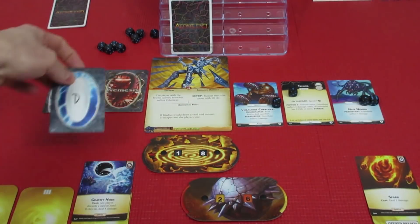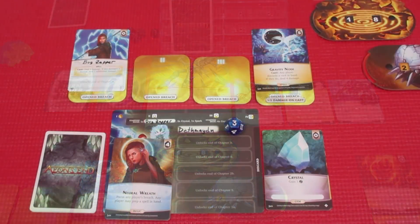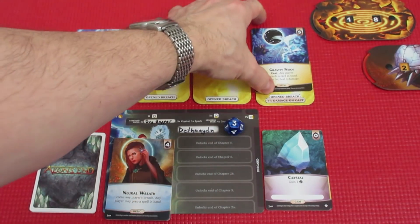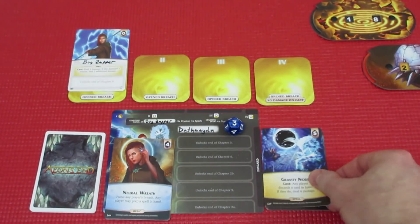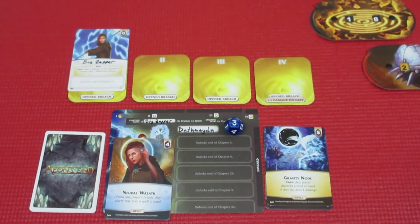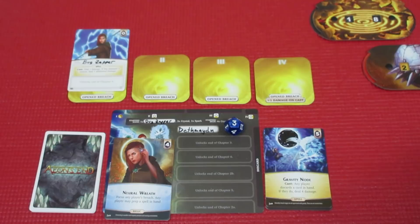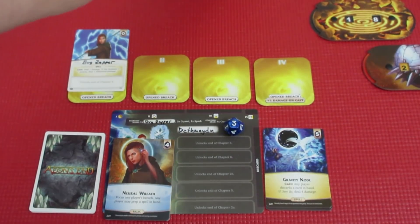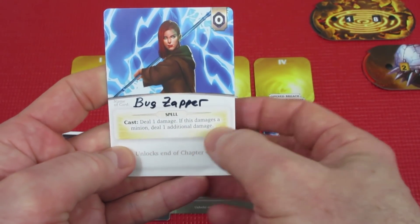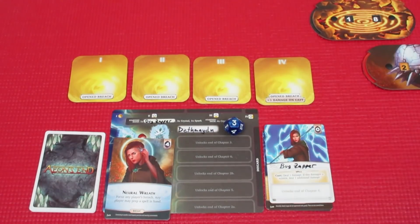Up next we have Death Maiden — not impressed. Things ramping up here pretty darn quickly. Gravity Node: any player discards a card in hand; if they do, deal 4 damage. We're going to have Astrea discard her 1 crystal, then deal 4 damage plus 1 — 5 damage. We're going to do that 5 damage to the Hate Hound, knocking it from 7 health right down to 2. Then we use Bug Zapper — deal damage to a minion, deal an additional damage. That gets rid of the Hate Hound completely. Excellent, because that was going to do a lot of persistent damage to Gravehold.